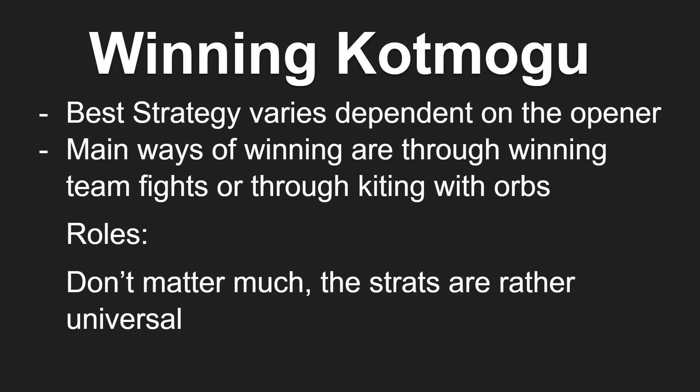The best strategy will vary depending on how the opener plays out. The two main ways of winning this battleground are either through winning team fights or through kiting with orbs, but it doesn't matter as much which strategy you take so long as you're carrying the orbs. If you're only getting 10 or 20 points from killing one or two people here and there when you could be carrying an orb, you are actively throwing the game for your team. I have seen so many teams throw this game outright from just fighting in the middle. If you are going to win team fights, you also have to be carrying the orbs.